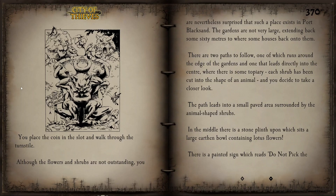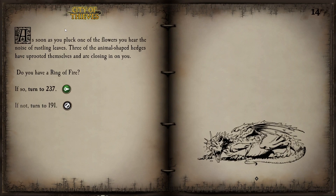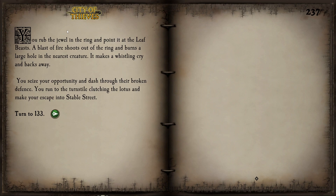We are going to break this small rule because we need one lotus flower precisely. We risk picking one of the flowers and hope we don't get caught. As soon as we pluck one, we hear rustling leaves — three of the animal-shaped hedges have uprooted themselves and are closing in on us. This garden has an automated defense system, but fortunately we have a ring of fire. We rub the jewel and point it at the leaf beasts. A blast of fire shoots out and burns a large hole in the nearest creature. It makes a whistling cry and backs away. We seize the opportunity and dash through their broken defense, running to the turnstile clutching the lotus and making our escape into Stable Street.